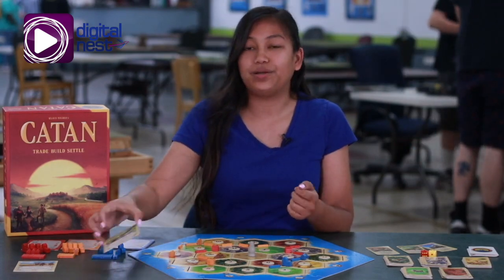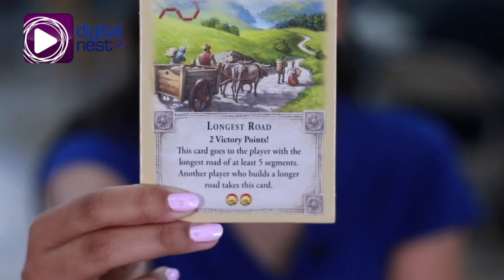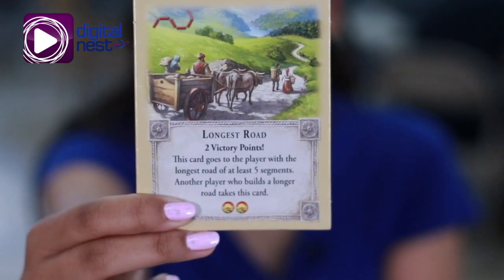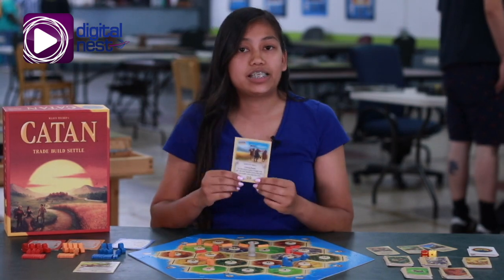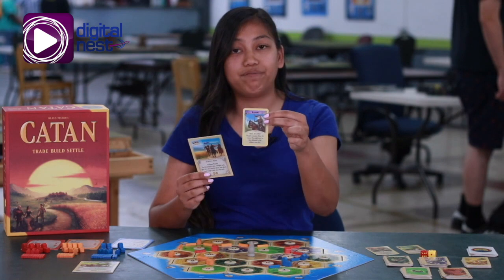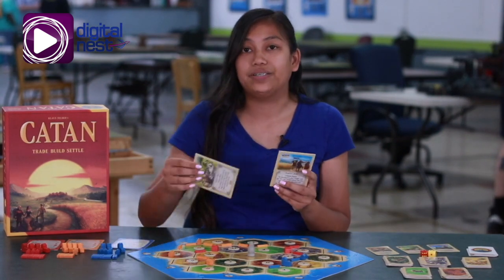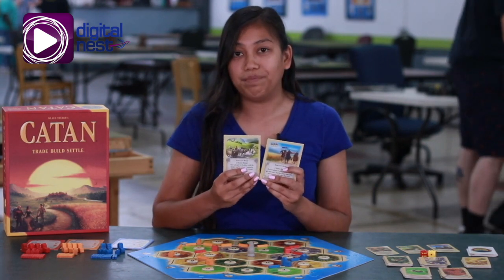There are two different ways that you can gain bonus victory points in Catan. The first way is by gaining the longest road title. A player gains this title if they produce more than five connecting roads. The second way is by gaining the largest army title. This can be gained if a player uses three or more development knight cards. Players keep both of these titles until somebody else gets more roads or more armies.